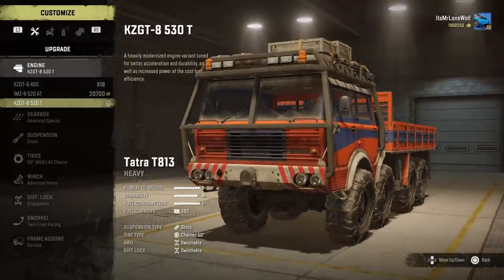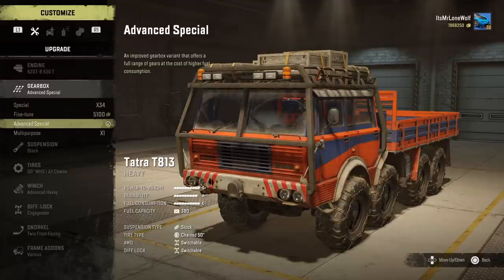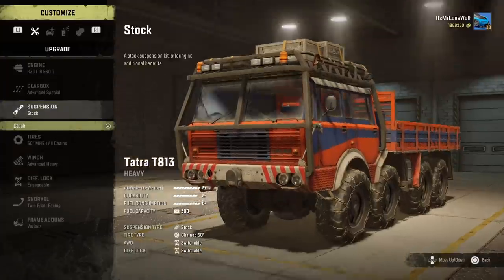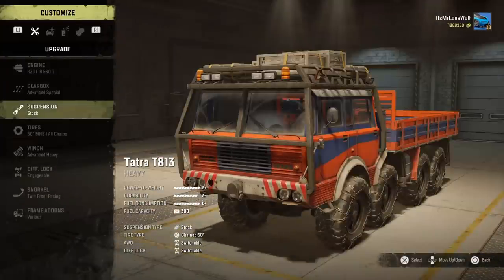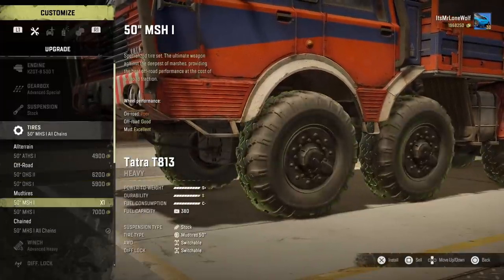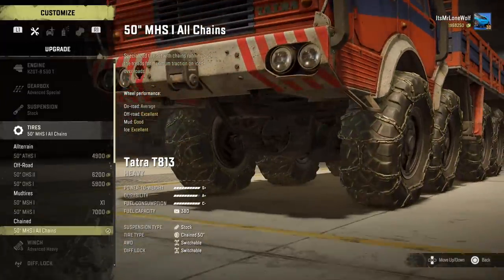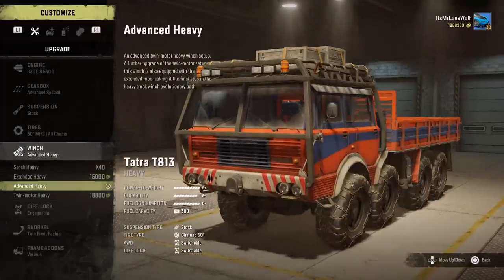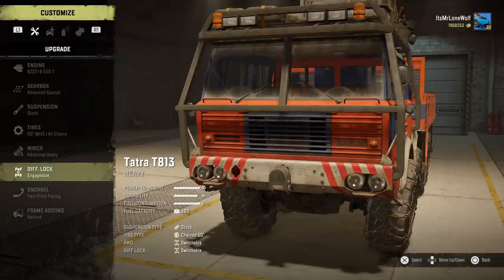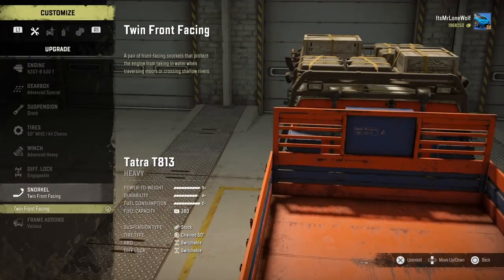First things first is the engine. It's called the Tatra T813, it's got the KZ GT engine, so S-plus on the power — it's always been a pretty decent engine. The gearboxes are special, advanced, special, etc. I've put the advanced special in. There's no suspension, but the ground clearance does look pretty decent. Tyres — thankfully there are a couple of different options: all terrain, off road, muds, and chained. The mud version of the chained is my favourite out of all the chained options. Winch — gone for the most powerful one, the advanced one. Diff lock is engageable so it's not always on, but at least it's better than no diff at all.